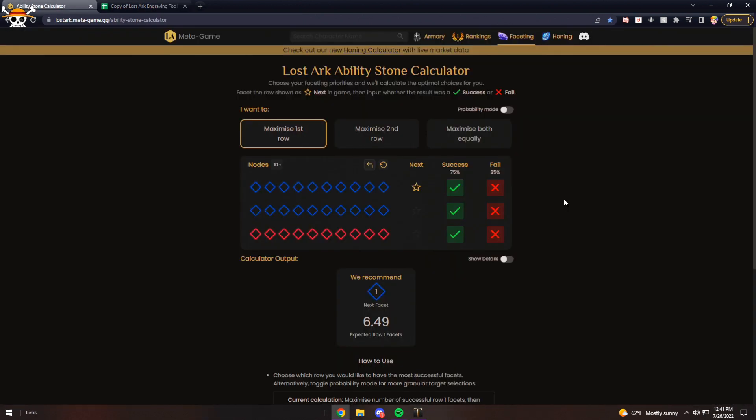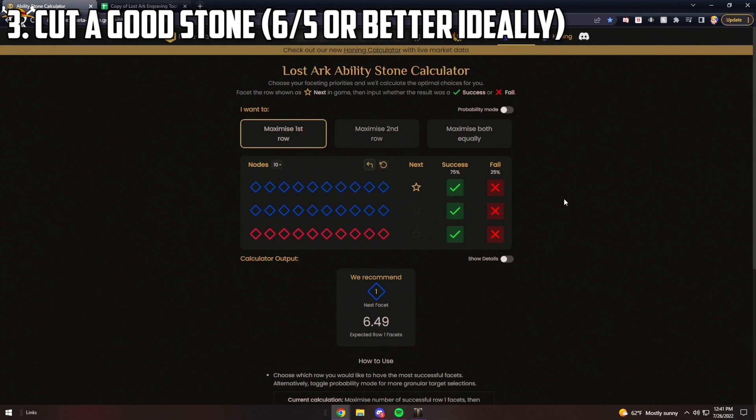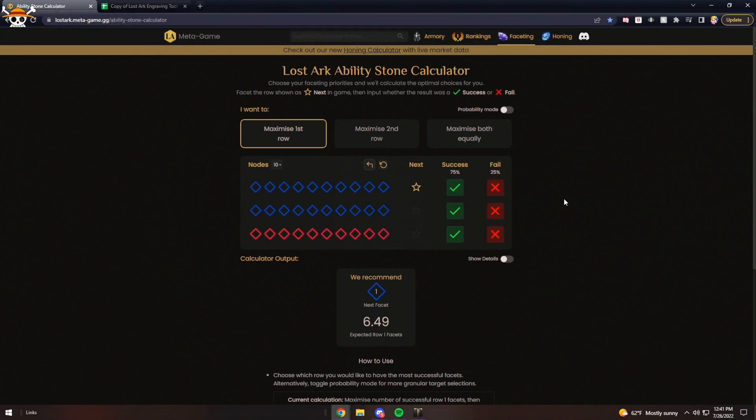Speaking of stones, here's the Lost Ark ability stone calculator — I'll leave this in the description as well. I could give you all the advice in the world about stones, but honestly I suck at cutting stones. I was the first of my friends to get the achievement for 4,000 failed facets. But the calculator will tell you the recommended cut based on expert calculations. And hey, if you fail your stone using the calculator you can just blame the calculator instead of yourself, which helps with your self-esteem. Either way, good luck — a stone can really help set up your engravings.